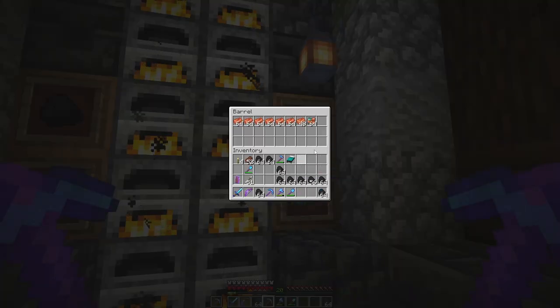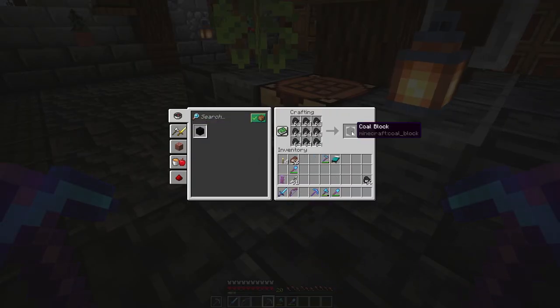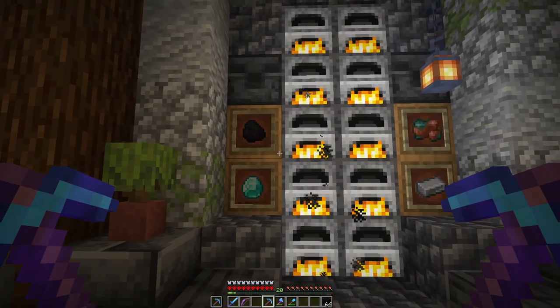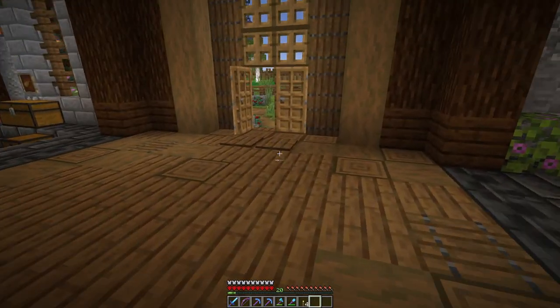Let's get sorted. There is so much other stuff I really want to show you. We have to convert the coal into coal blocks, otherwise the barrel cannot hold them. Now, first of all — outside.